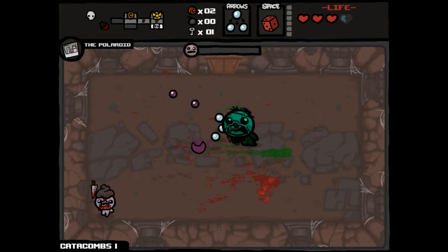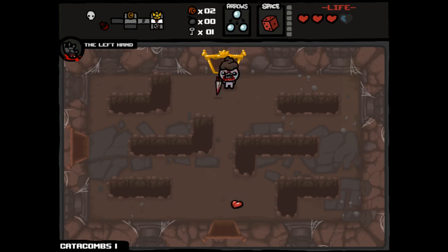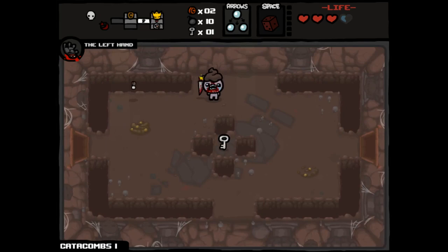Would I rather have Left Hand or Polaroid? Well, why don't we live a little? We're going to have to roll with Polaroid eventually. So why don't we enjoy the Left Hand? And it does give us a decent, or a better chance, I think, of becoming Guppy. So I think we'll reroll Sister Maggie. Ten bombs is not going to blow the doors off of any runs, but I think ten bombs might be better than Sister Maggie, especially if it gives me secret rooms.